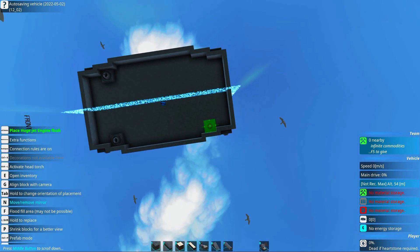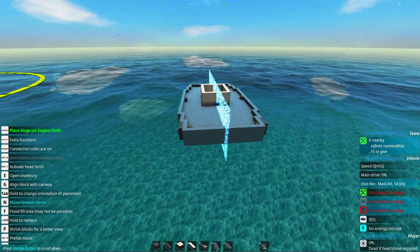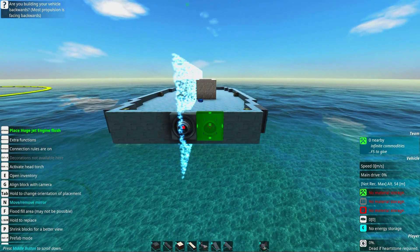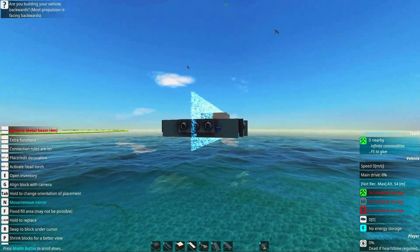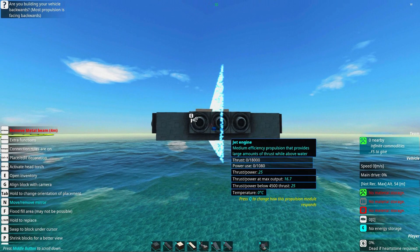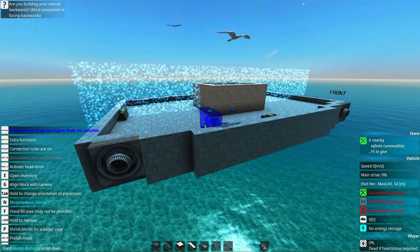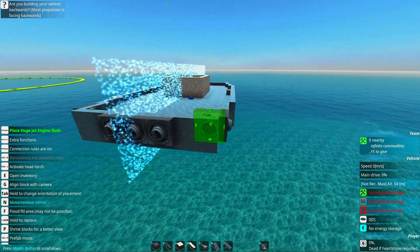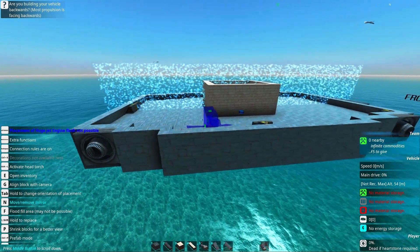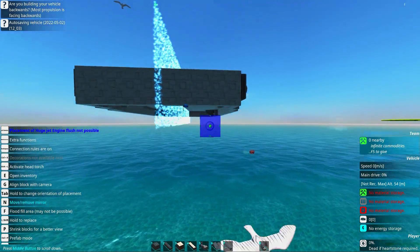We're also going to place four thrusters in each corner of the hover tank. Then of course we need to add forwards propulsion. It can be a good idea to wait with adding these propulsion systems until your hover tank is almost completely done, because it's a good way to place them alongside the axis of center. When a control is not close to the mass center, the other thrusters try to compensate with counter movement, so it's not efficient if they are off axis center.